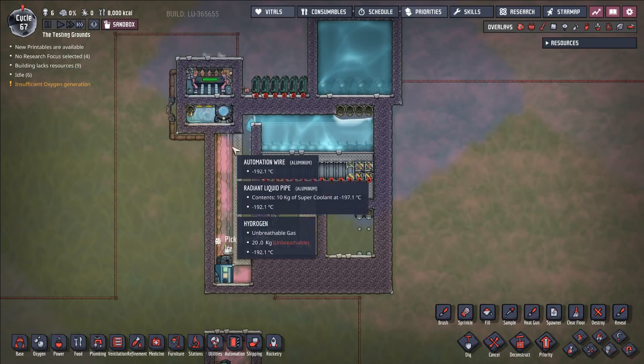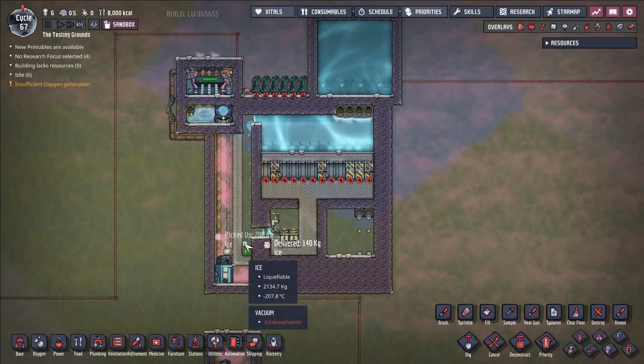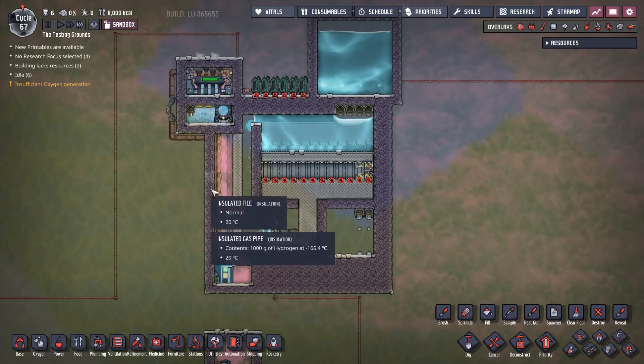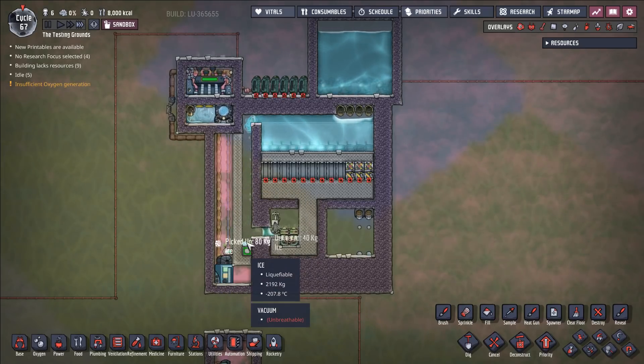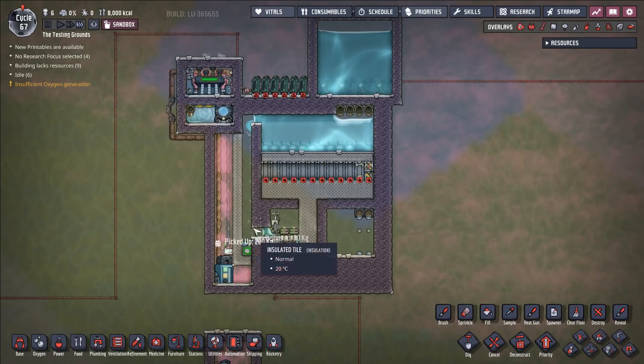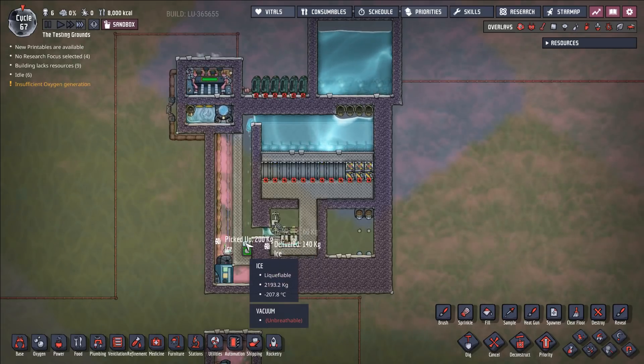I basically have a thermal aquatuner that has been running and chilling this area down. Because this ice is in thermal contact with this weight plate, we are able to cool down this ice. Another alternative is you just fill this tile with water, freeze it, and have that tile then get mined out to create your initial chunk.